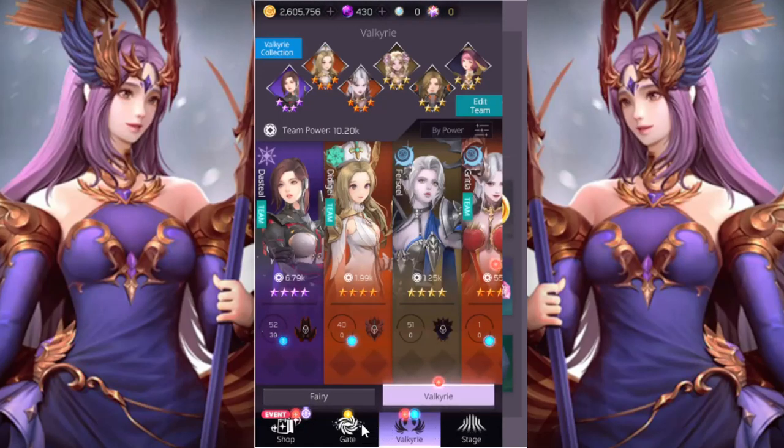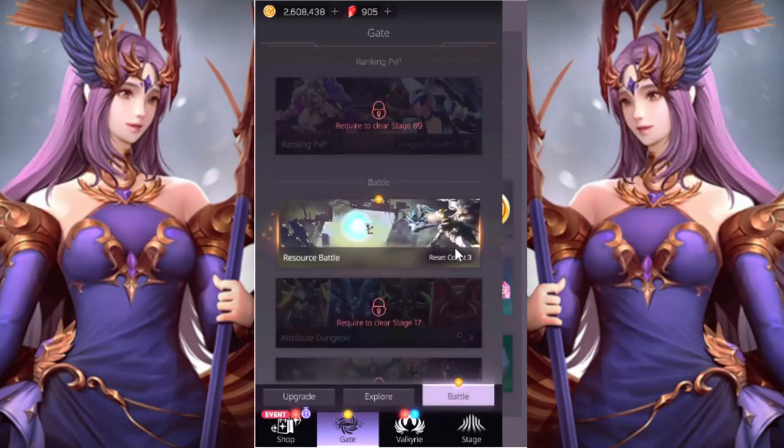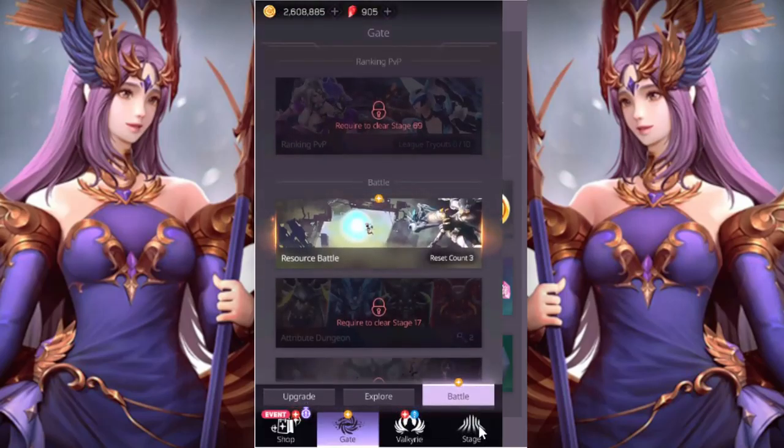If you go into the gate and select battle, you've got resource battles you can do every so often. There's also shard battle, which I haven't done yet, but it gives you shards for upgrading materials — I unlock that when I make it to stage 18.